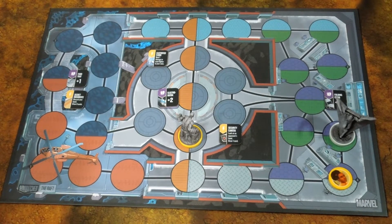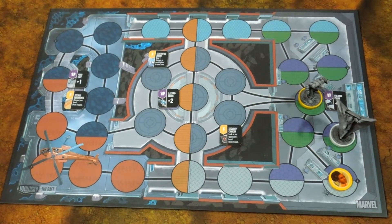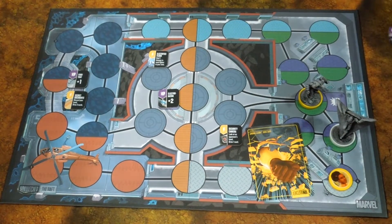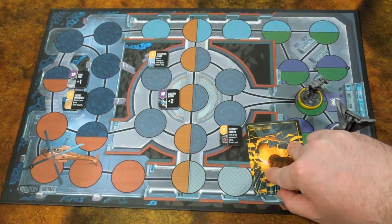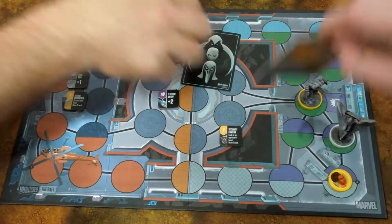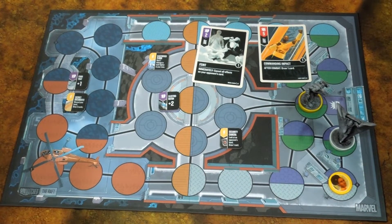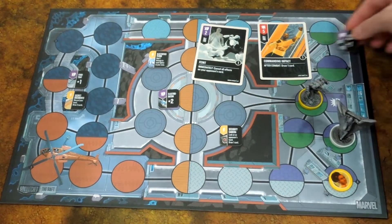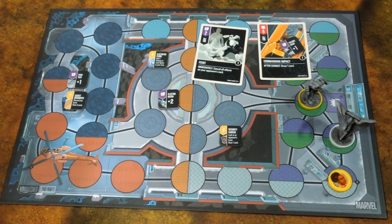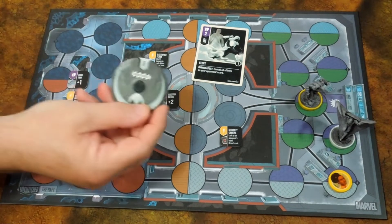I will maneuver Luke two spaces and attack using the folding chair, which gives me plus one to this attack. That brings this to a six with the folding chair, so you'll be taking four damage. Unfortunately it's a feint so I don't get to draw a card. Folding chair came in handy — Moon Knight is down to eight.